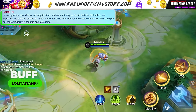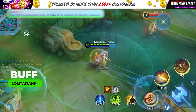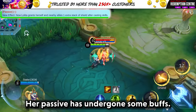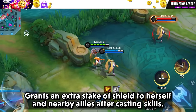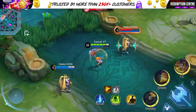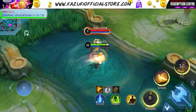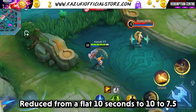Lolita has received some buffs. Her passive has been buffed — it now grants an extra stack of shield to herself and nearby allies after casting skills. Skill 1's cooldown is also reduced from a flat 10 seconds to a scaling 10 to 7.5 seconds.